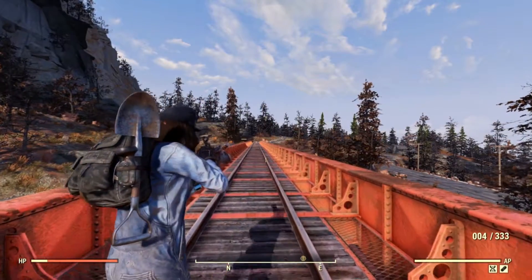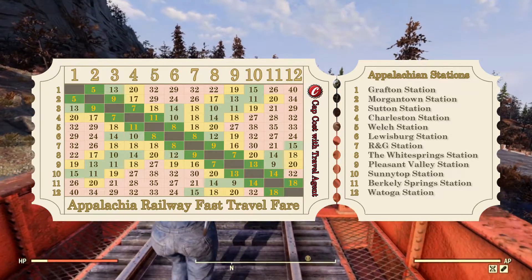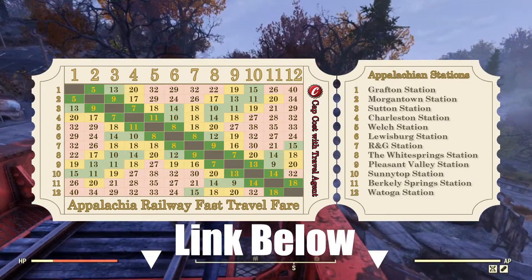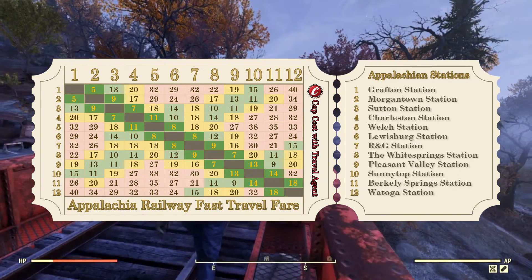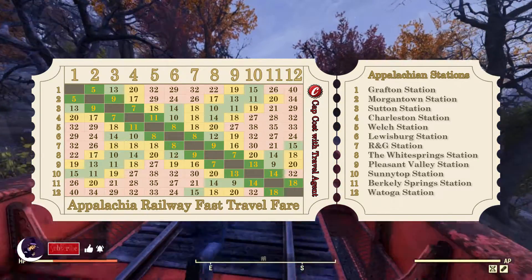Or if you got the caps, I have your ticket here and how much it costs traveling station to station with Travel Agent equipped. In the green is the route that I recommend, plus the cheapest stops as well, and the total trip costs about 109 caps — not accounting for fast travel to your own camp and whatnot.